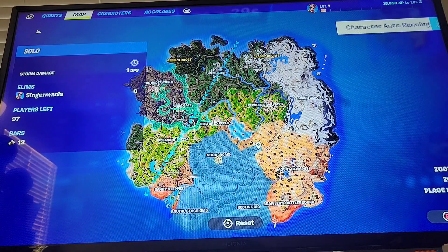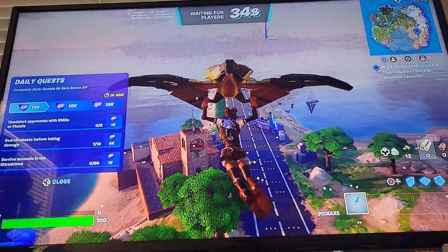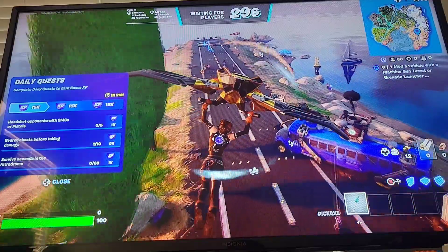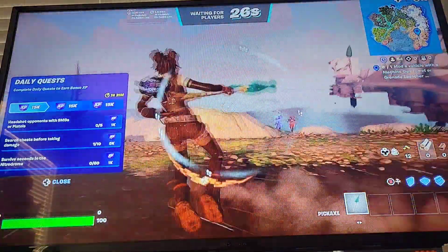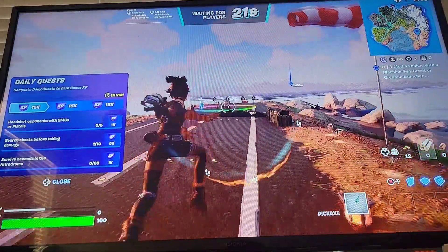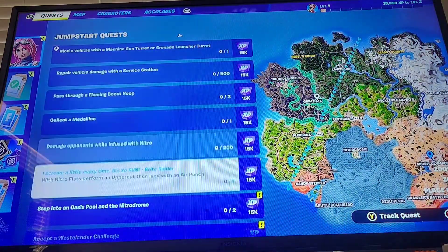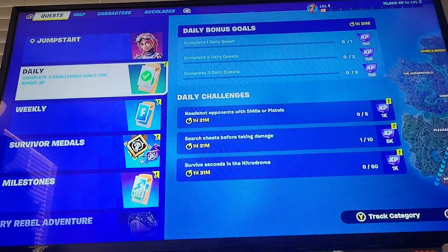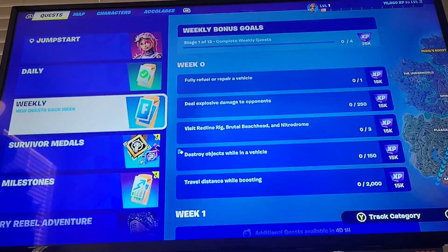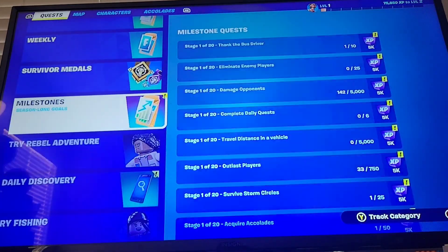What happened to Olympus? Is it still the same? And I assume Zeus, Aries, Hades, and Cerberus are not here anymore. So there's where the dust storm was and now it's gone. They added back daily challenges - week zero. Survivor medal is just a llama again. Milestones.